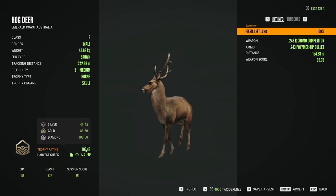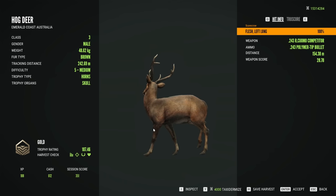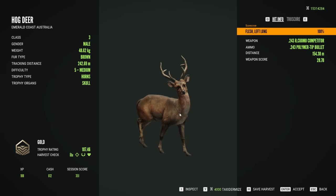Five medium axis deer. No way. What's going on? Look at that one right now. Dude, Emerald Coast is insane with the diamonds and the trolls.